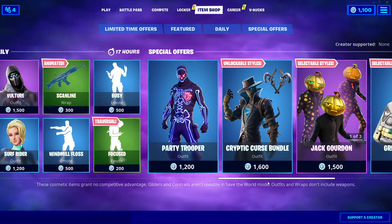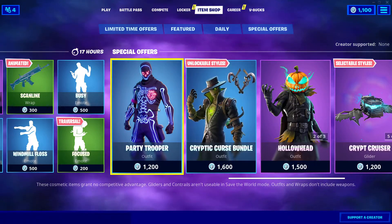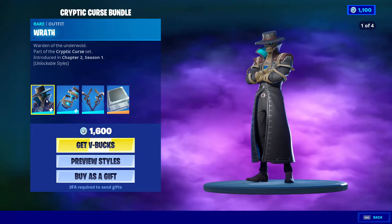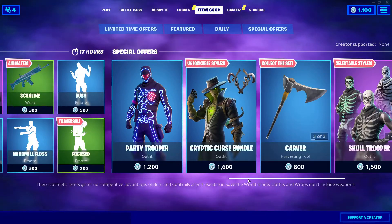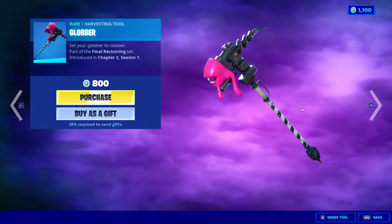These items are still in the item shop — the Party Troopers are still here. I'm not sure if I saw them yesterday. Wrath is still in the item shop as well, same as other skins. I don't think there's anything new here, let me check.